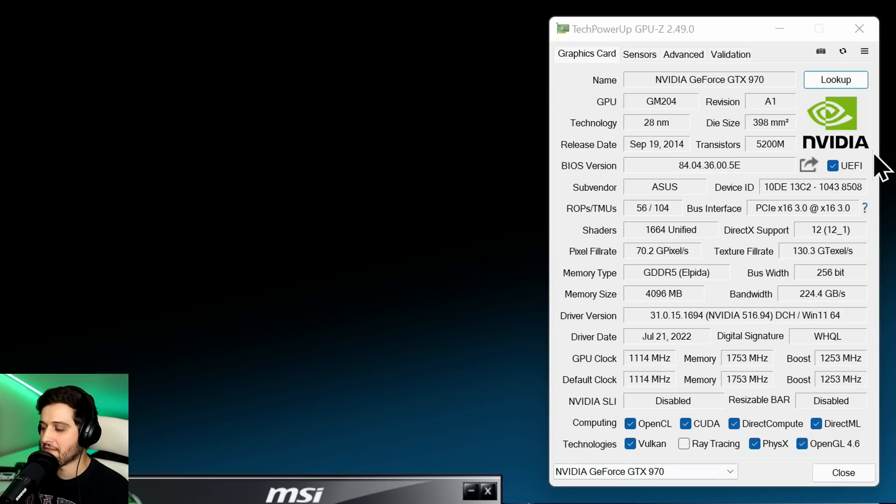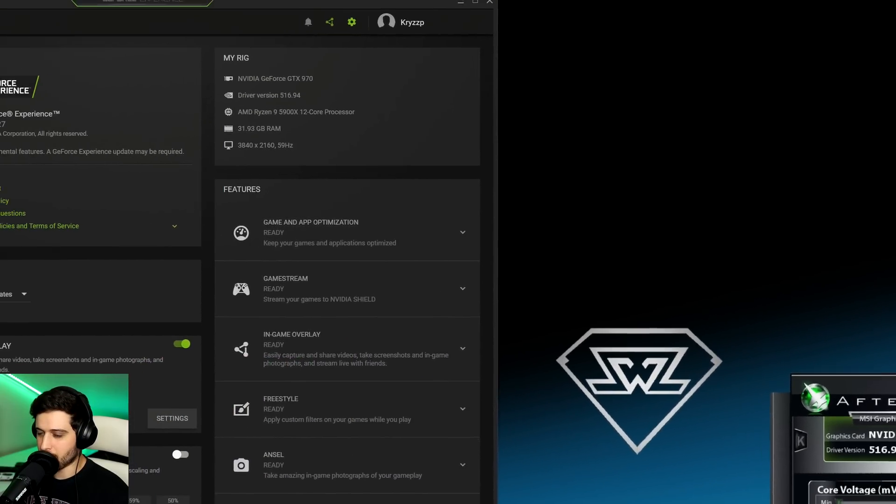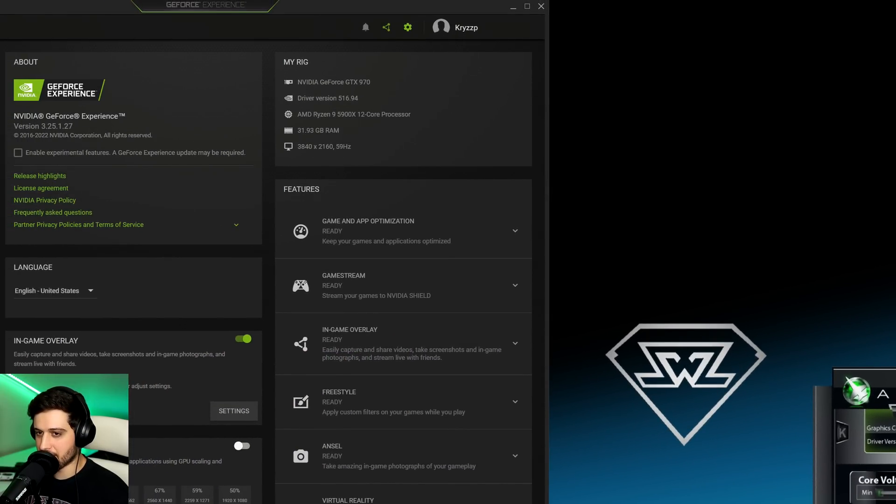It has 4GB of GDDR5, but 512MB are actually slower VRAM. It doesn't really affect performance by all that much in most games. Over on the left, we're pairing it with a Ryzen 9 and 32GB of RAM. To avoid CPU bottlenecks, you should get around the same FPS if you pair it with like a 10th Gen i3, for example. You don't need a beefy CPU whatsoever to not bottleneck a GTX 970.